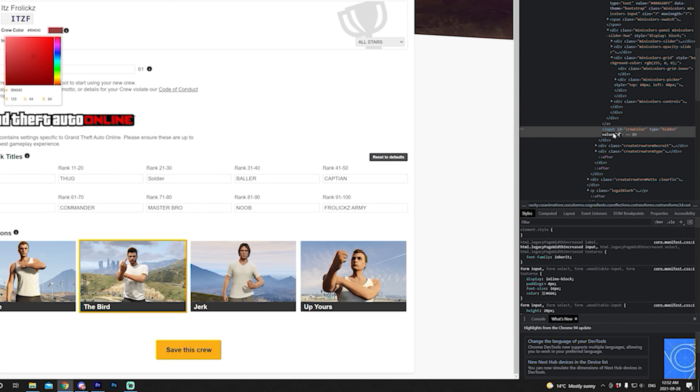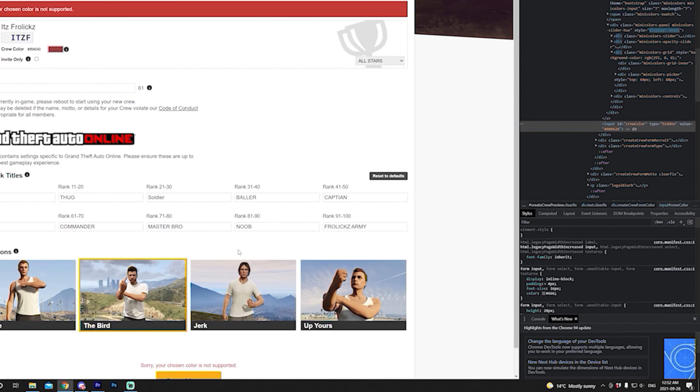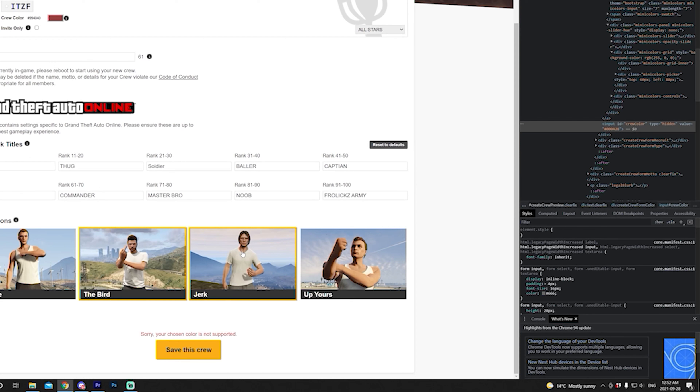For instance, the color we're going to be using is a very nice midnight purple that I custom made, so the hex code for that is 000A28. Then you're going to click Enter and from there click 'Save this crew.' But wait — it said 'Sorry, your chosen color is not supported.' Now sometimes this may happen and sometimes it will work.